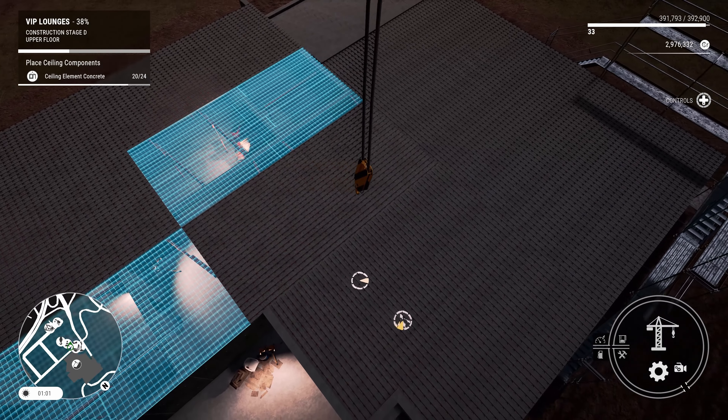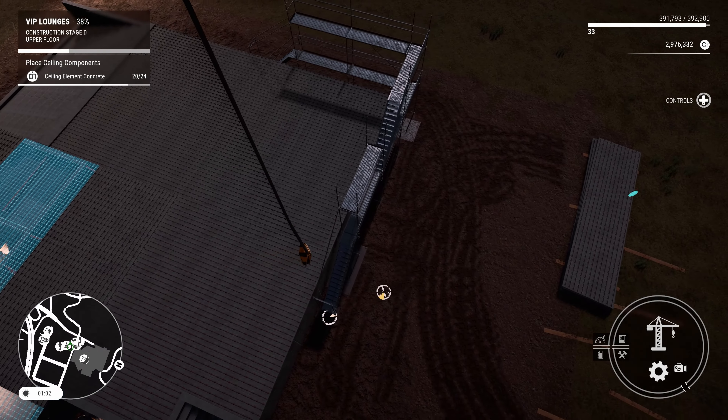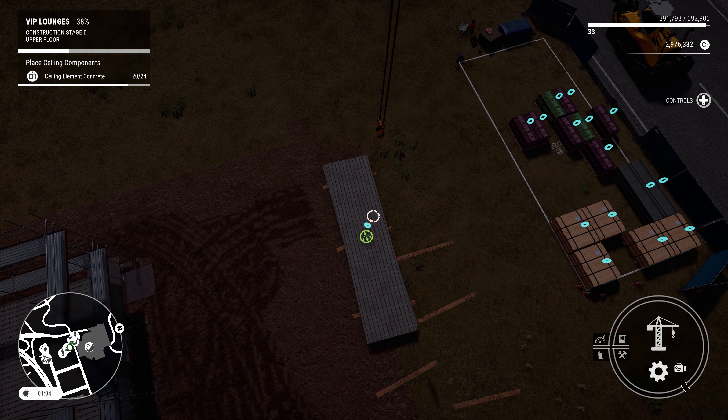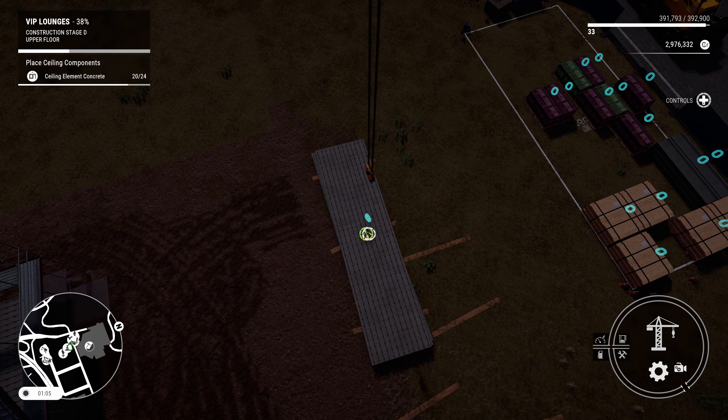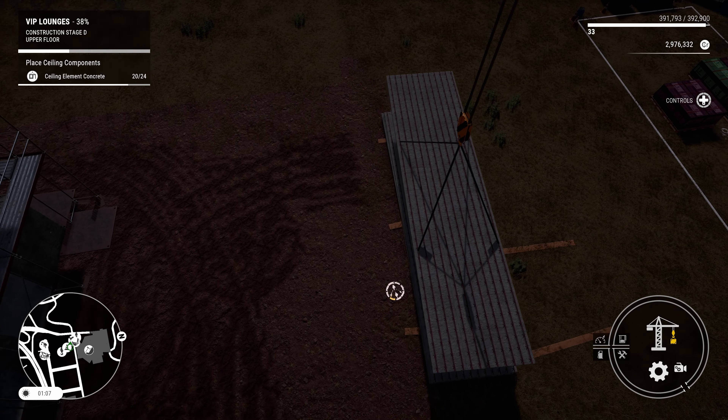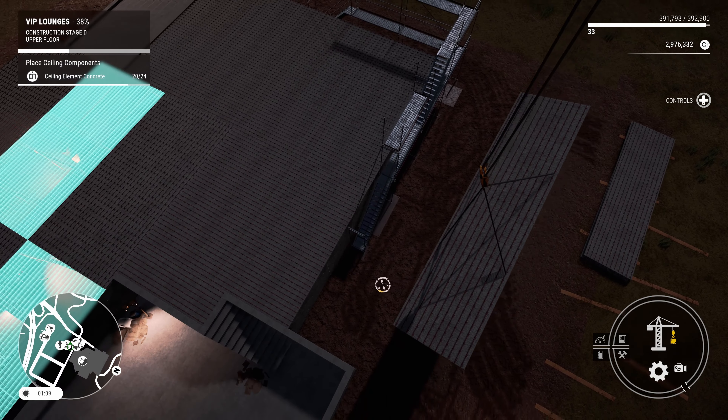Hello Hard Hats, and welcome back to Construction Simulator. I've been working on putting these ceiling element concrete components in place. If you remember, you can see in the upper left-hand corner, we had 24 to do. 20 of them are done, and yes, I am burning the midnight oil as well.